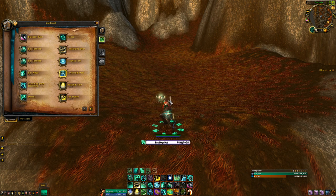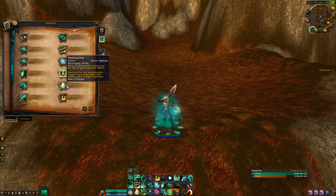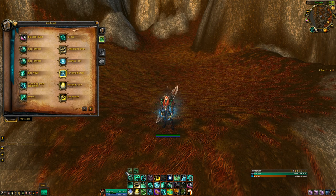Enveloping Mist puts the heal-over-time effect and starts channeling Soothing Mist outside of PvP. Healing Elixirs — you can pop one and it healed me for 811,000. That's a nice chunk of health.